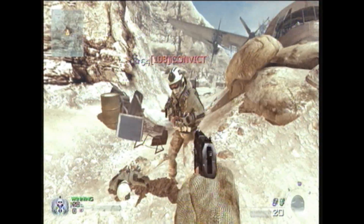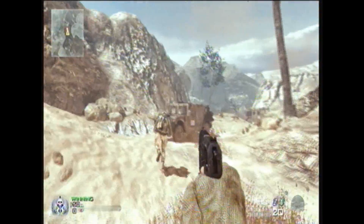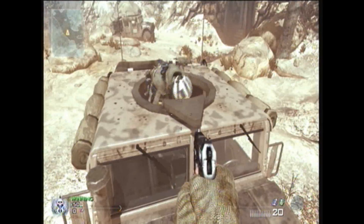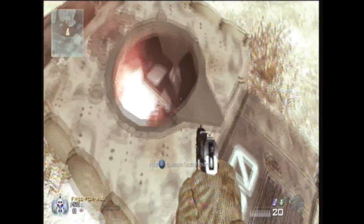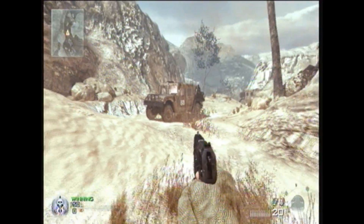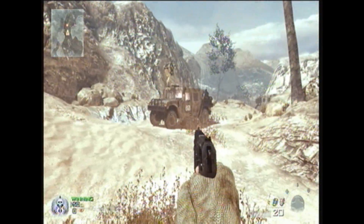The first place that I have found is in the Humvee right behind Max. What I found about this Humvee is you can actually go inside of it, crouch down, and place a tactical insertion here. The only problem is if you step far away you can kind of see the green glow, but not really. It's a pretty decent spot because no one will really expect it in a Humvee.